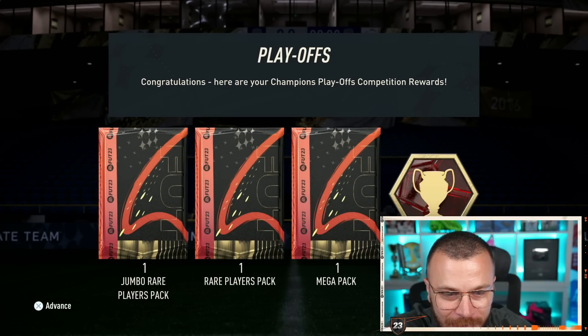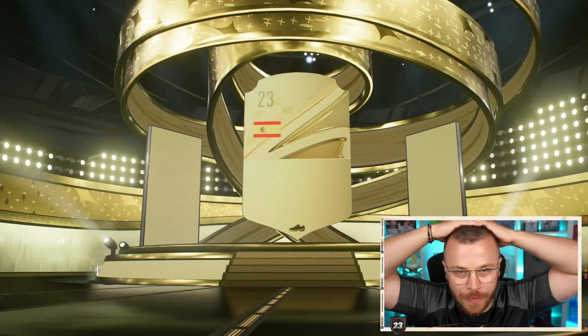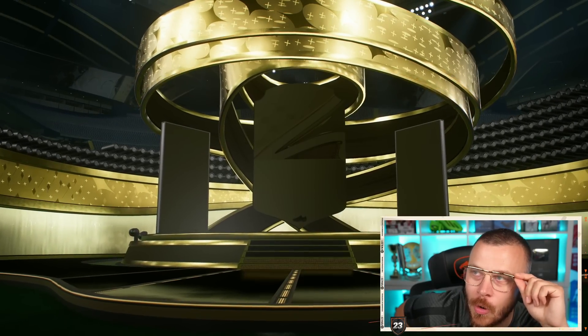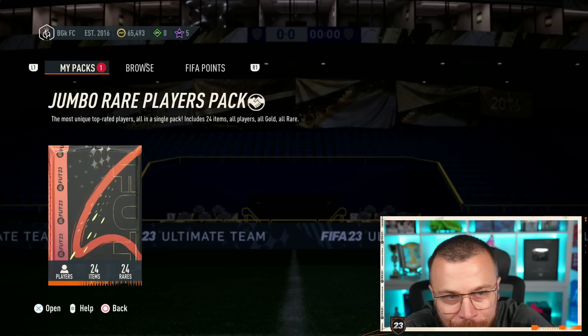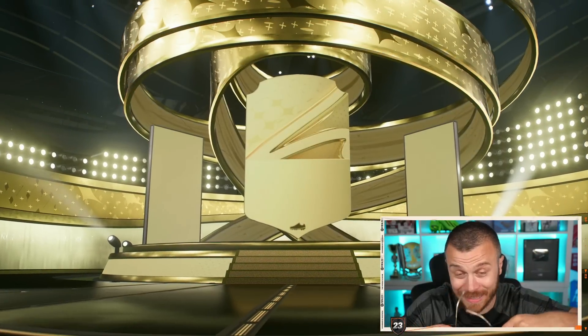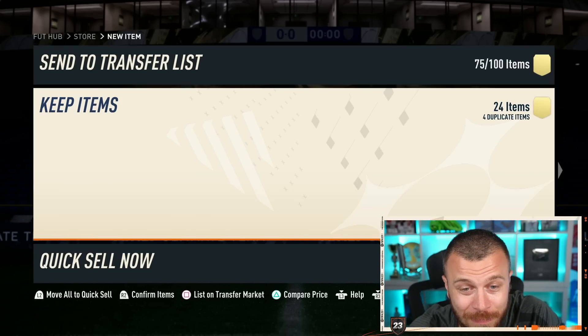Playoff rewards: Jumbo 50k mega pack, 50k pack, trade double packs — if I pack any Shapeshifters I'll be extremely grateful. Spain first pack — that's not a good start. Mega pack incoming, no walkouts of course. Diego Carlos, Jumbo rare player pack coming. No Shapeshifters — something is completely broken regarding this game. 10 and 0 should have been better rewards.